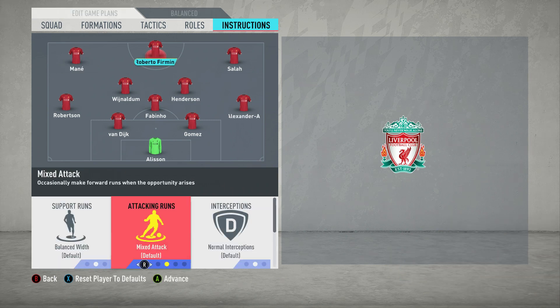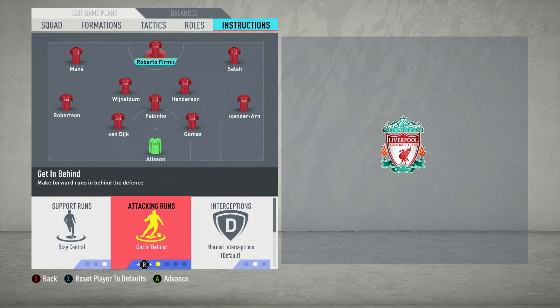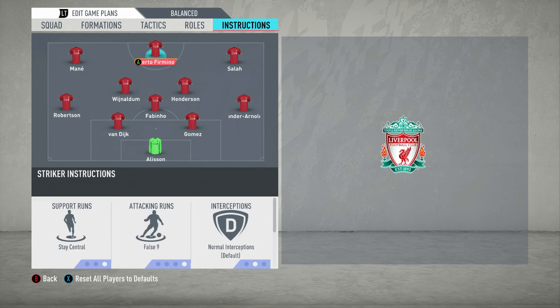And then of course Roberto Firmino up top. You want him to stay central — the wide areas should be more than adequately covered with the wing backs and the wingers. The reason why we moved him up from that centre forward role to striker is because you can still play him as a false nine, but as a striker he'll still be getting into those areas in the box where he can tap in. So false nine should do fine. You also want him to stay forward like the wingers as well. That's how the instructions work and it will all fill out nicely for these tactics.